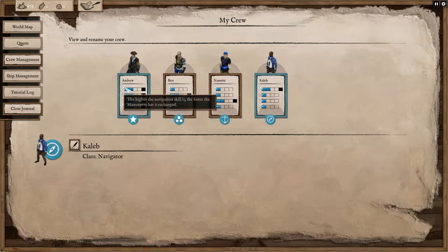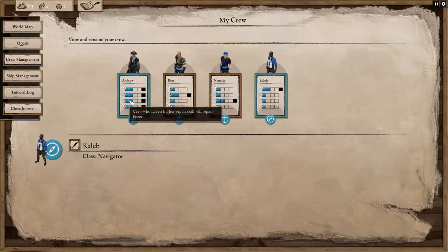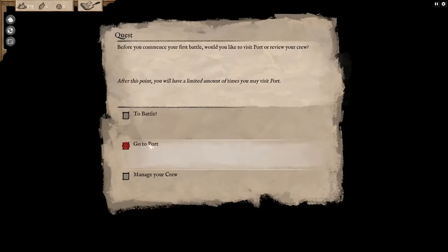We have a captain who is good at navigation, reloading, repairing, and melee. Ben is good at reloading because he's a shooter. Nanette is good at repairing because she's an anchor lady, and Caleb is good at navigating because he's the compass boy. So there we go — crew renamed. That's our journal.